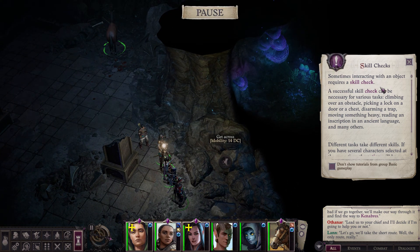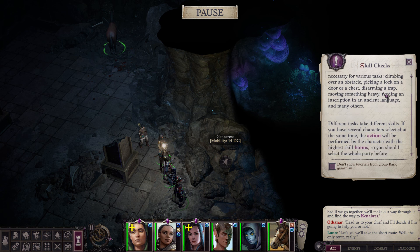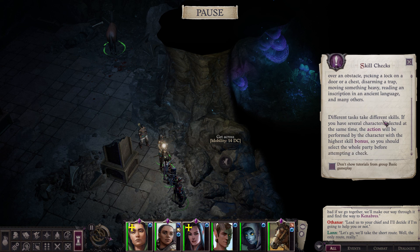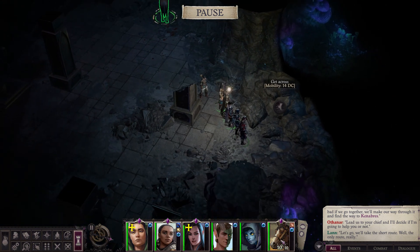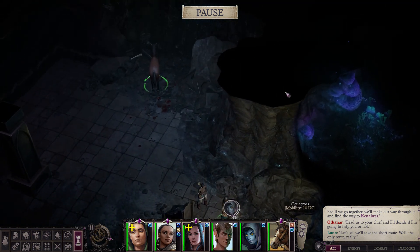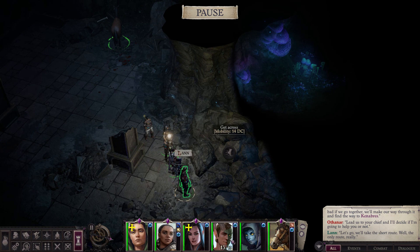Sometimes interacting with an object requires a skill check — climbing over an obstacle, picking a lock, disarming a trap, moving something heavy, reading an inscription in an ancient language, and many others. If you have several characters selected, the action will be performed by the character with the highest skill bonus, so select the whole party before attempting a check. I'm going to finish here, guys — we've had quite a lot of progress. We met Wenduak and Lan, and we even leveled up! Next time we can continue our adventure. Thank you very much for watching — please leave a like if you liked the video and subscribe if you want to see more. Bye bye!